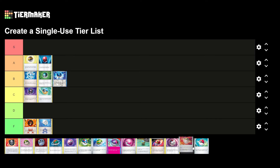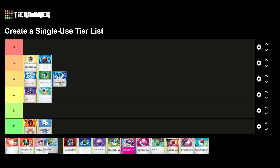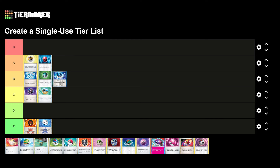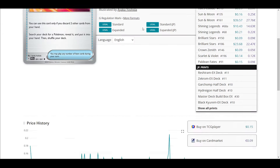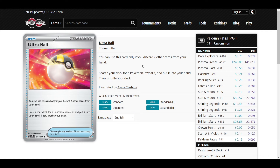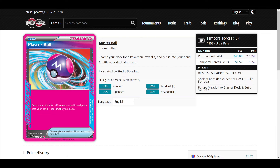Now for the ones currently in standard. Ultra Ball is definitely S tier — you discard two cards and search for any Pokemon in the game. Master Ball also searches for any Pokemon, but it's an ACE SPEC, so you can only play one ACE SPEC in your entire deck.